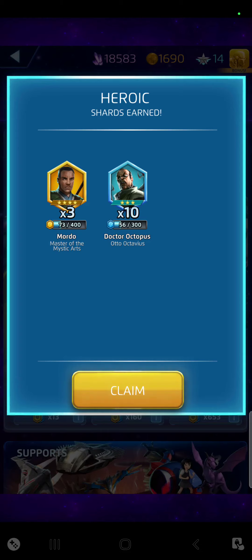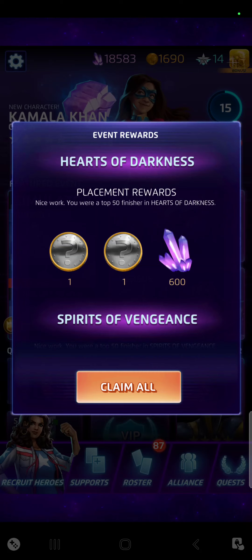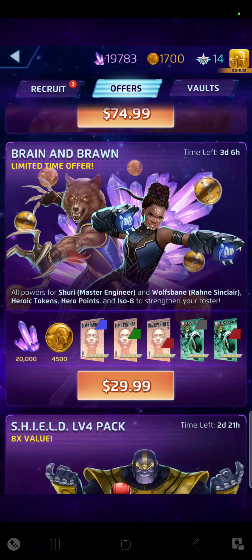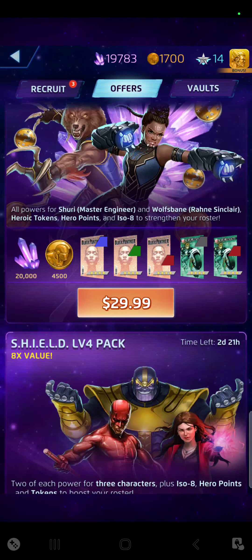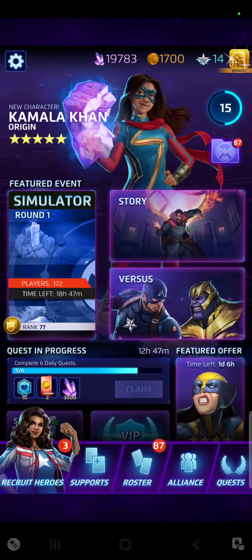You get some bonus rewards too — I got a Mordo and a Dr. Octopus, a four star and a three star, with three pieces and 10 pieces of shards respectively. I also completed the event so I get two more tokens — I was a top 50 finisher, so I'll claim that. That event must have just ended literally minutes ago. So that was 10 tokens total. I'll save the remaining three for next time and just title it a 10-token opening. That's pretty much it — if you have any questions let me know, I'll see you guys later.